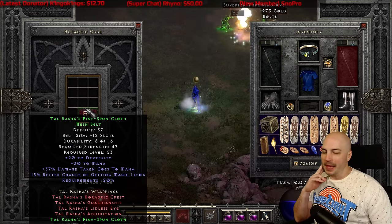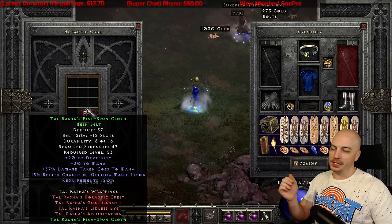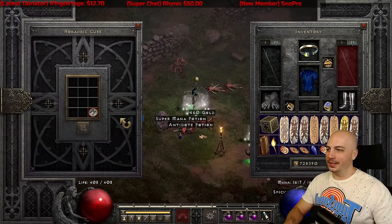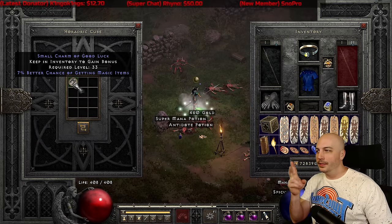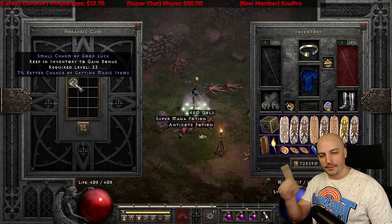15 magic find — so it's only 10 to 15, but still cool. Get the 15 magic find on the belt. Crazy though! Oh my gosh — perfect Tal's Belt followed by a 7 magic find small charm. Back to back. Fellas!